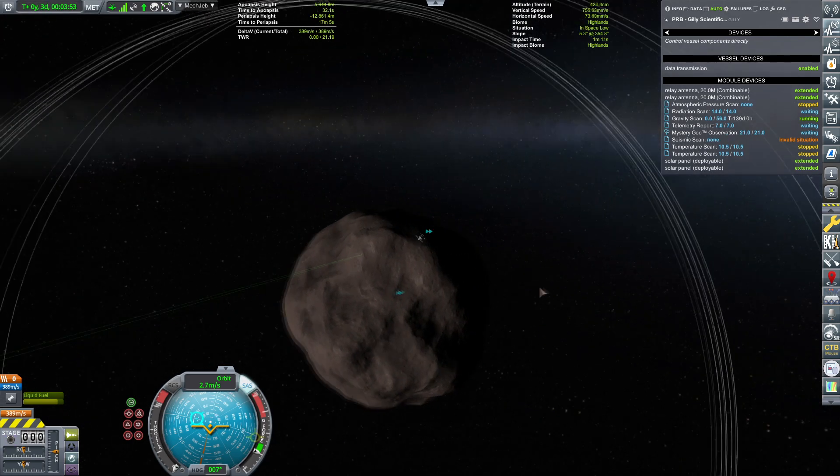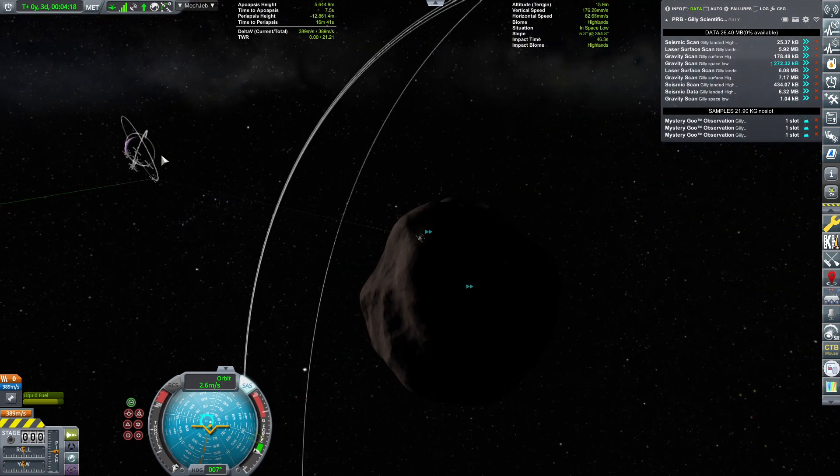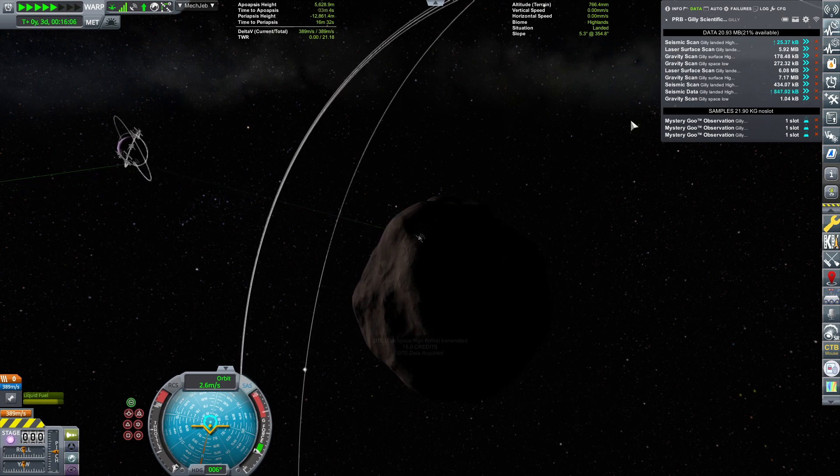Solar storm is gone, and once again we are sending the data. It's sending the gravity scan, which is being researched. I actually have to stop the experiment from executing and gathering more data, then it will send everything it has — our data capacity is at zero available percent, so that's why it was halted. Let's stop it from running. Now we're sending the seismic scan and everything, which means all the scientific data is going to be sent, and eventually we'll be able to gather more.